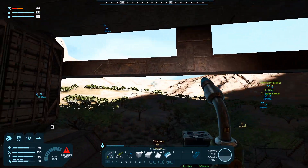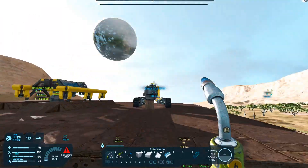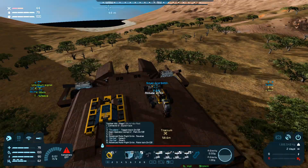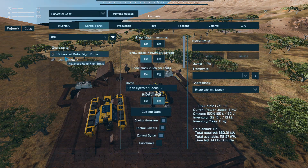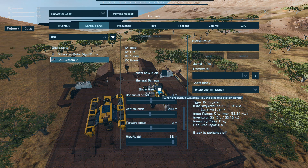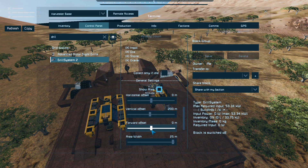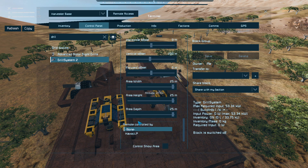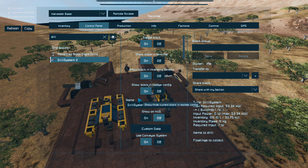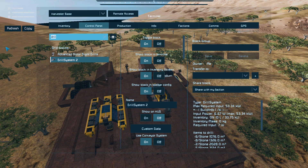We gotta get production running. To get production running we gotta get the drill running. I really was expecting this to go a lot smoother this episode — I think that's where the problem went. It's far enough down below, it's off. 300 meters down below — let's turn it on. We got stone rolling in.